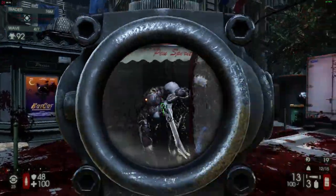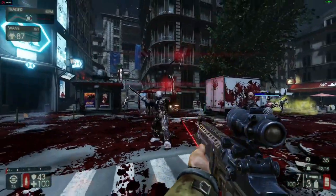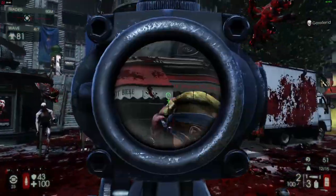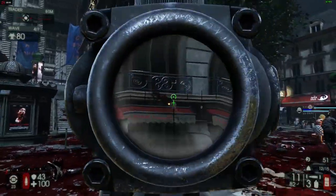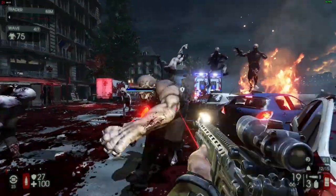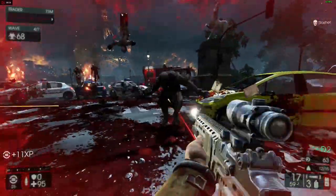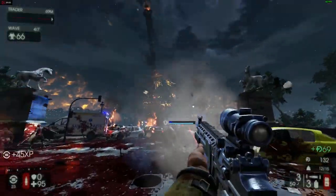I'll be honest, my expectations for Killing Floor 2 weren't all that great due to a statement from Tripwire that the PlayStation 4 version would be balanced differently — my first thought being fewer zeds. Turns out the recommended setting is actually the high preset, and as far as a six-man suicidal game is concerned, it ran pretty damn well, with occasional dips credited to crawler swarms and sirens. With the results shown on this graph, I'm confident a 768p test is unnecessary.